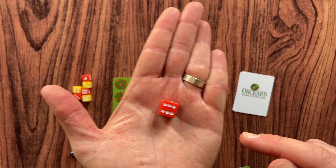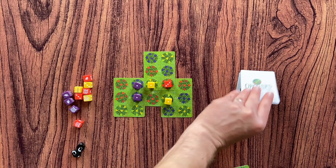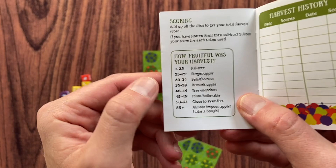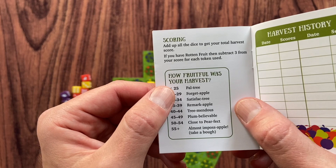You have to try to get as many tens as you can. At the end of the game there is a section in the rulebook that tells you how fruitful your harvest was. Depending on your score you are rated with different titles — from poor to satisfactory and beyond.